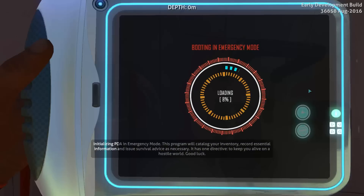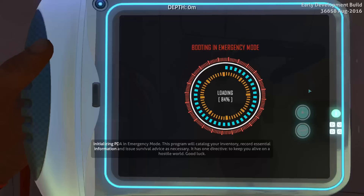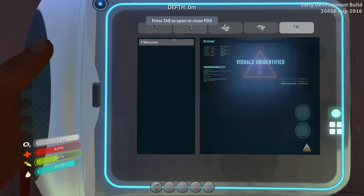Greetings, survivor. Good job not dying. To assist you in further survival in emergency situations, you have been issued this personal data assistance. The interface visible now will organize your infantry, display currently available construction blueprints, and holds other valuable information. Please take a moment to familiarize yourself with it.